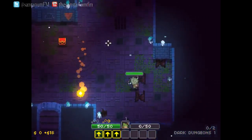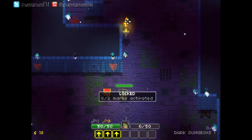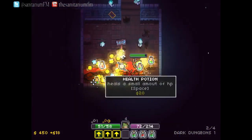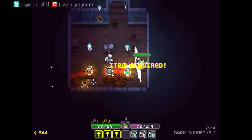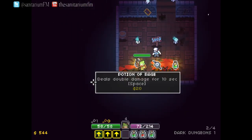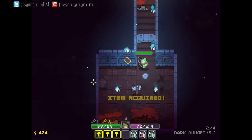Gold and gems are drawn to you once you go near them, and collecting enough means that every time you come across a shop on the level you can pay for one of the three randomly displayed items on offer — but only one per shop, because once you've bought something the shop will close and disappear, although the sign remains for some reason. Choosing wisely is key.